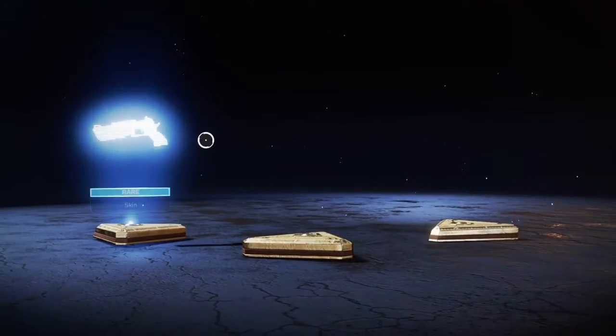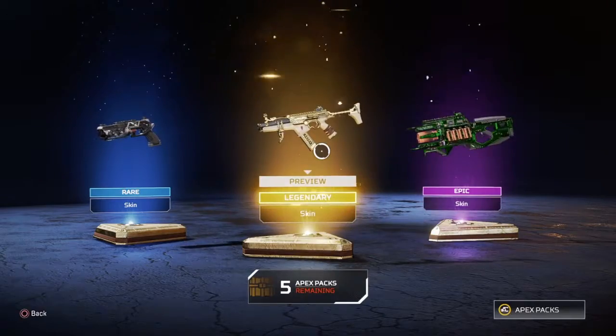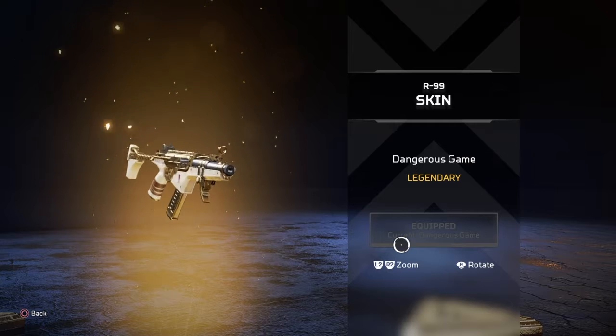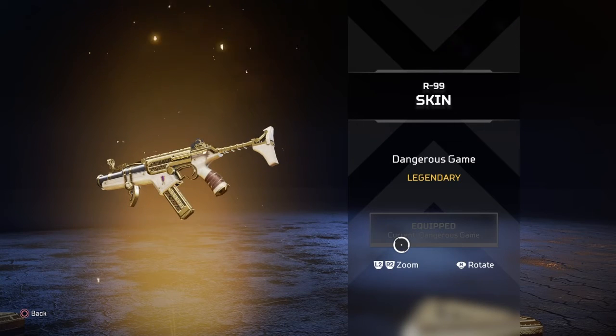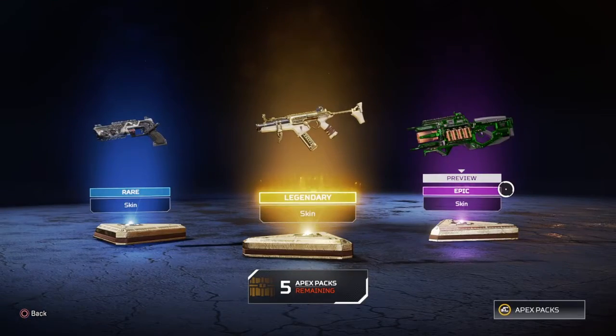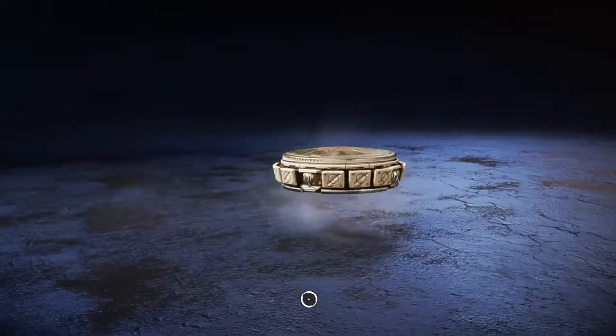Legendary and an epic — R99 skin. Golden R99. Why does it look like World War 2? It looks like World War 2, mate. I'm pretty sure they didn't decide to paint plaster gold on their guns, mate.